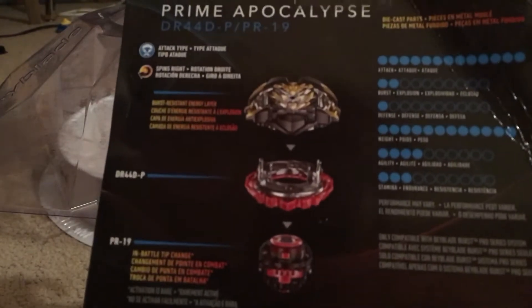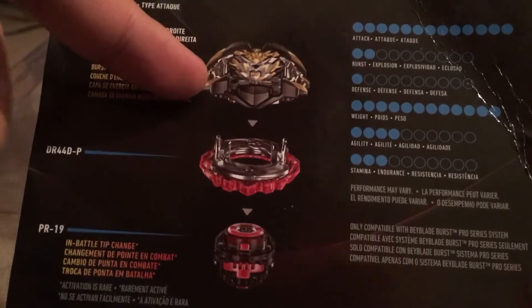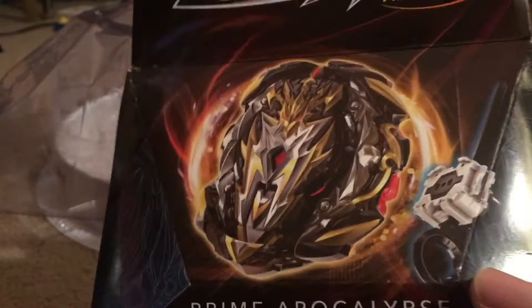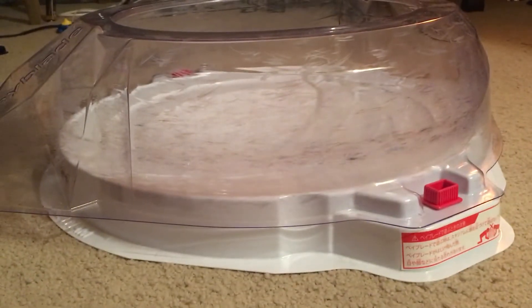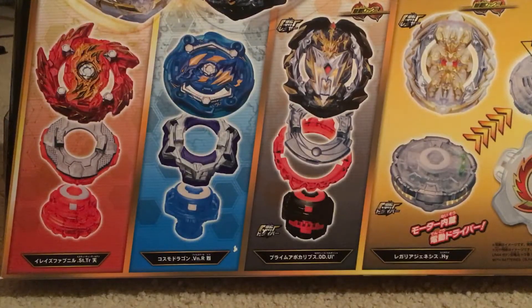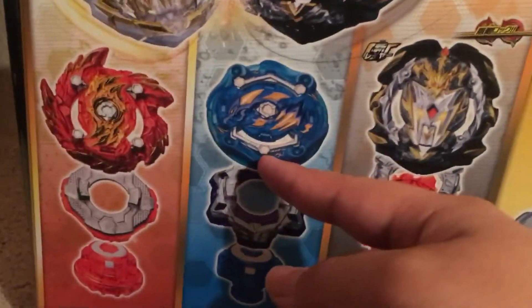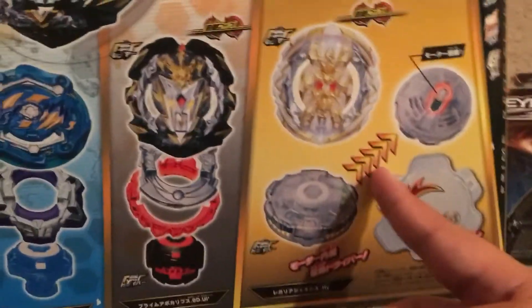As you can see, the premium system is finally within your hands — from Hasbro. Apocalypse came from this set, the Gachinko Custom Set. You get E.R.A.S. Fafnir, Cosmic Dragon, Prime Apocalypse, and Regalia Genesis.